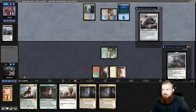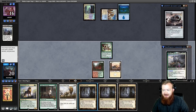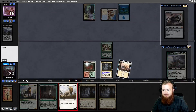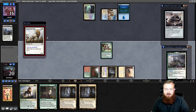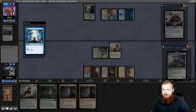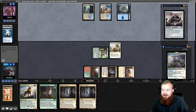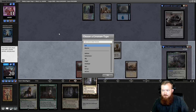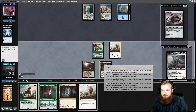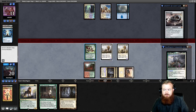Opponent plays Celestial Colonnade. We untap, draw our third Cavern, play Cavern, name Cat, and play an uncounterable King of the Pride. Go to combat, attack for 5, opponent goes to 11. They opt on their turn. We draw another King of the Pride, play Cavern naming Cat, and play a second King of the Pride. Go to combat and attack for 11.